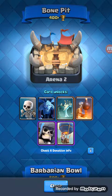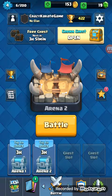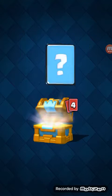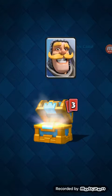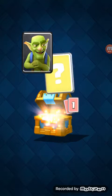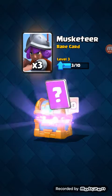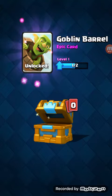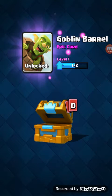In the Bone Pit arena we can unlock: the skeleton and minion which are common cards; the tombstone and bomb tower which are rares; and the giant skeleton and balloon which are epics. Let's open this crown chest — 203 gold, two gems, 10 knights, 13 goblins, three musketeers...